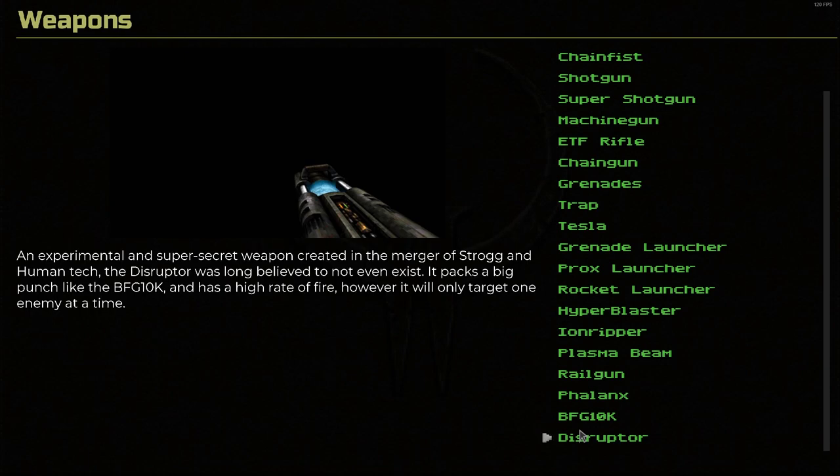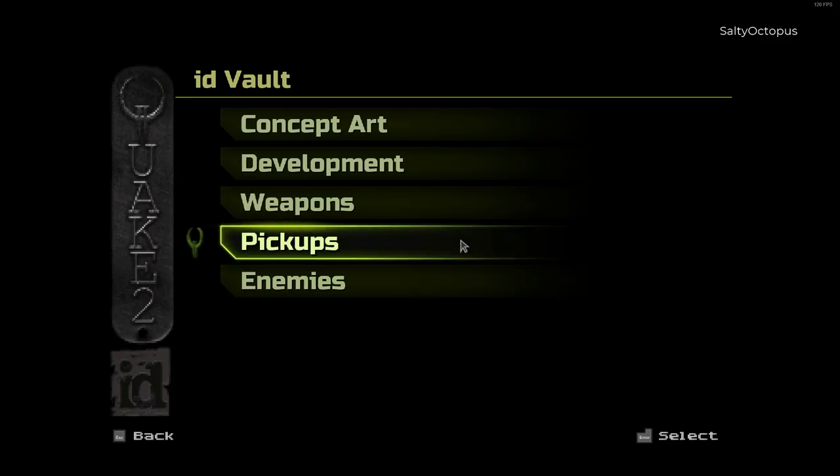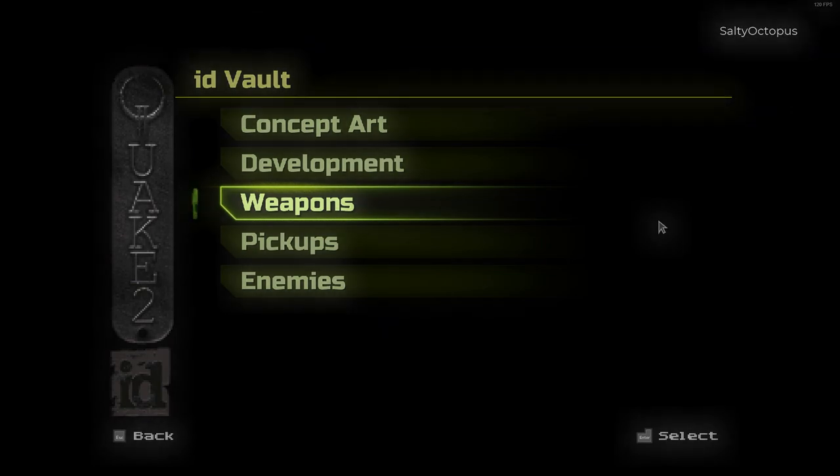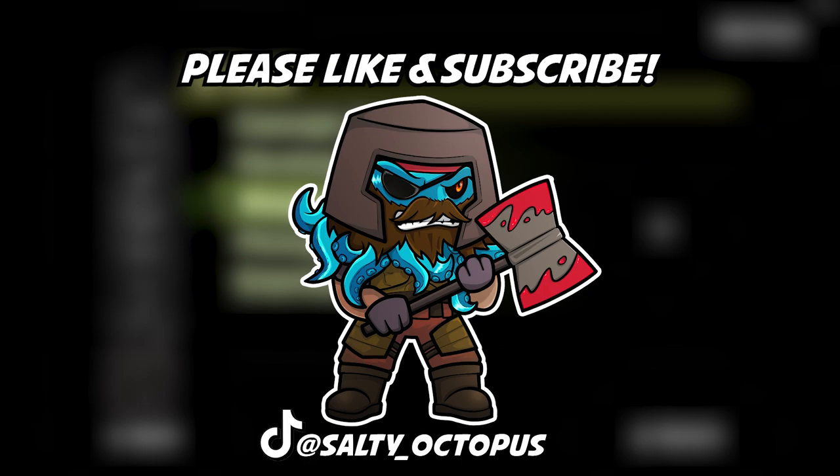Alright, looks like that's it everybody — this is the weapons section of the ID Vault. I hope you enjoyed checking that out. You can kind of see the difference between the original model and the new model. We'll be doing the same in the next video where we go over pickups, and then the final video will be enemies — so you don't want to miss those. I hope you're enjoying this series; I'm really enjoying making it, going through and learning some of this lore and history of id Software and Quake 2. If you're enjoying these videos please make sure to like and subscribe so you don't miss parts 4 and 5 coming out in the next couple days. As always, thank you so much for watching — I'm SaltyOctopus and I will see you next time.